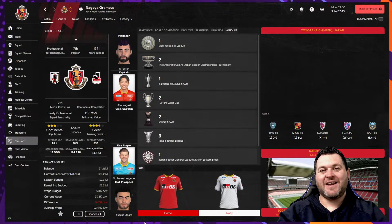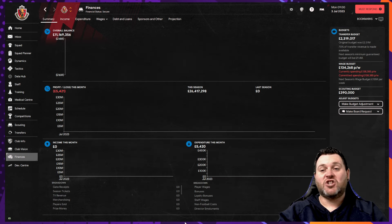Up next we are off to Japan as we look at Nagoya Grampus in the J-League. They are a big team with a rich history, featuring managers such as Arsene Wenger and players like Gary Lineker. They are a team that got promoted back to the J-League in 2017 after one season in the J-League 2. They play their home games at the Nagoya Stadium which holds around 43,000 people. Their club captain is Sho Inagaki and their key player is M. James Langerak. They start the game with a continental reputation and a great training facility.